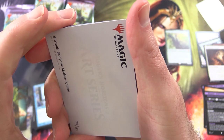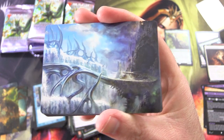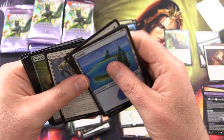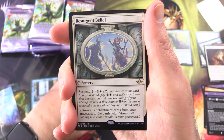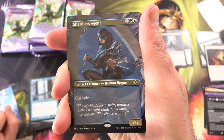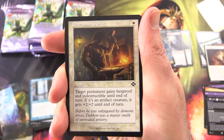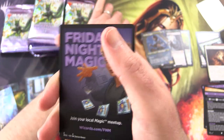Next up we have Mistyveil Bridge — awesome — and an Island. We have Resurgent Belief and a Mythic: Turak Dread Cantor. Second Mythic pulled! Shardless Agent, borderless extended art — nice. We'll pop that up there with the Mythics. And a Blacksmith's Skill, Terramorph for the foil. Nothing from the list that time.